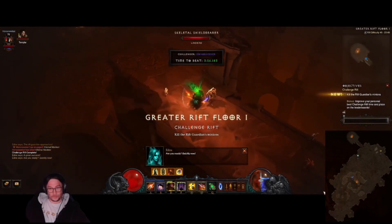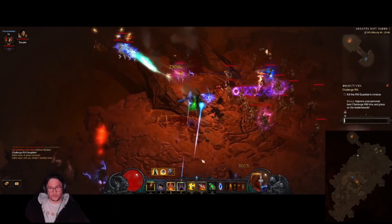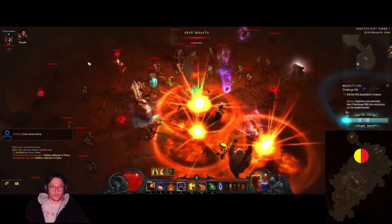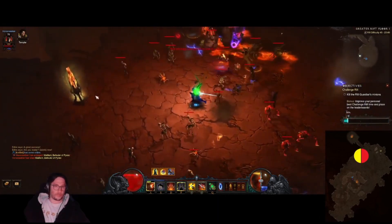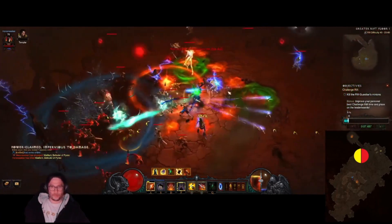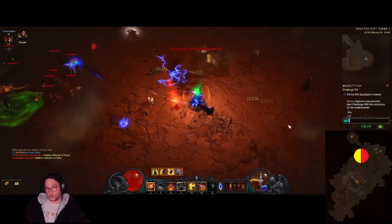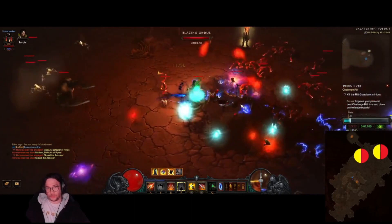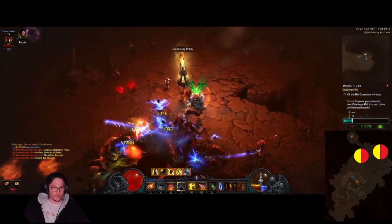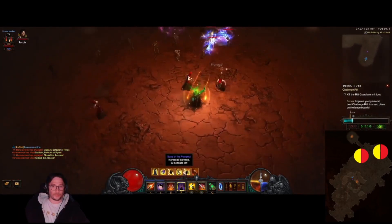Challenge Rift 330 for North America. We start on the Desolate Sands. Activate your vengeance, activate your shadow power, and all you have to do is spam your impale. We come across a yellow and an instant shield pylon. That shield pylon is gonna last for at least this entire floor. We click on the shield pylon, kill the yellow, come to this spot, kill another yellow, grab the conduit pylon, and then just go forward.